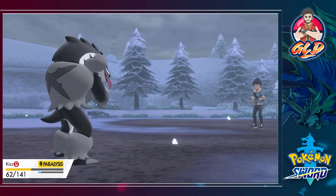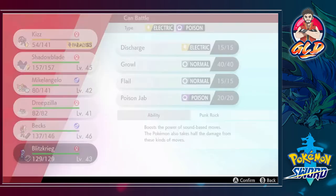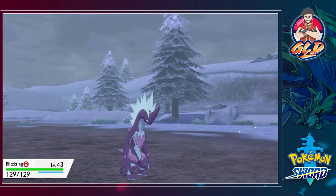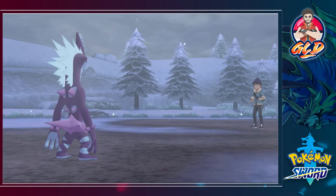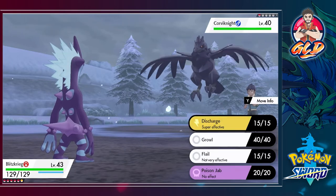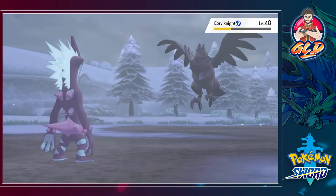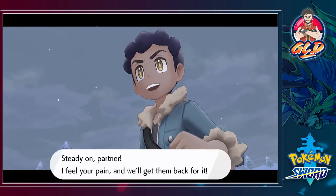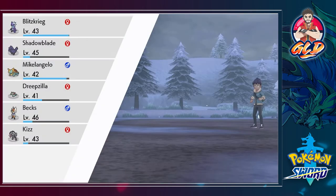More experience points for all of us. Here comes Corviknight — let's go to our good old buddy Blitzkrieg, it's been a long time. I don't care about his dialogue — you think you're going to beat me? You never beat me, you will never beat me. How is that going to make you the future champ? There we go — Corviknight defeated.